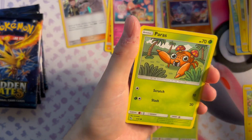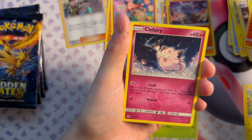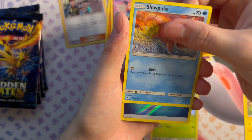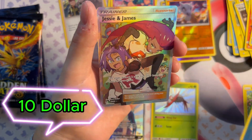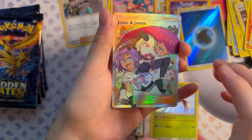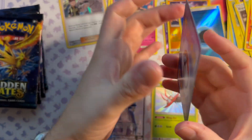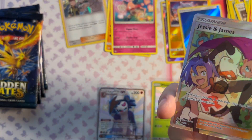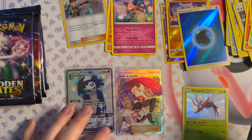Three trainers in a row, some other cards, a fairy, Slowpoke — cool. I have this one; I've pulled it before. I actually have it in a PSA 10 that I sent to PSA myself. This one looks clean. Yeah, the Jesse and James card looks actually pretty nice — that's nice, we like that.